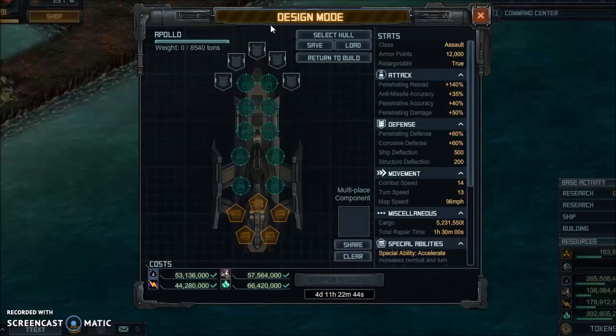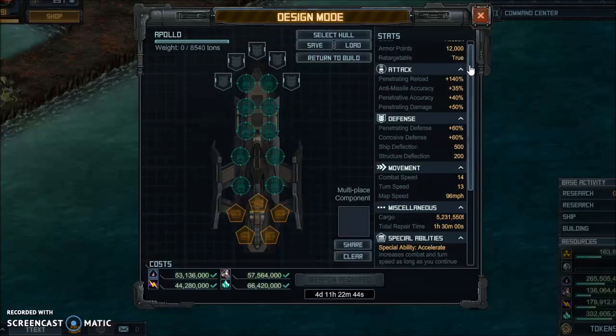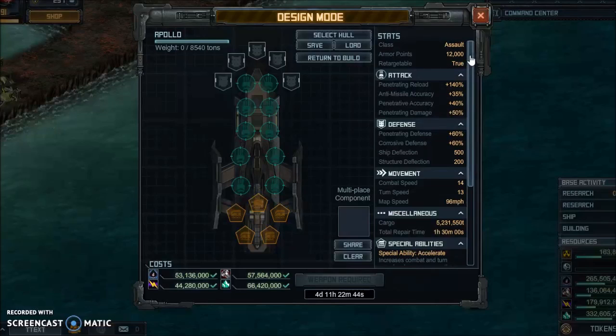Hey everyone, Derpy here, back with another Battle Pirates video. In this video, I'm going to be talking about how to build the Apollo to kill Reaver targets based on the July raid. And these are Reaver nav relays, not Reaver uranium targets.